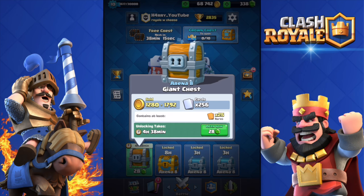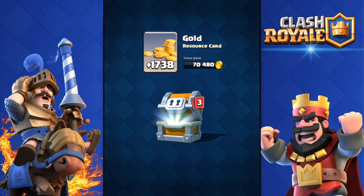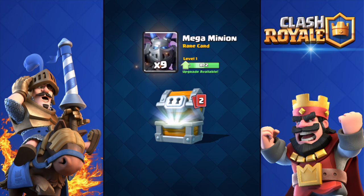I'm gonna jam this giant chest — 28 gems down the drain. Give me like 30 or 40 Mega Minions, that would be epic. Got 1700 gold — I actually got this chest before the update but kept it to open with the update and get the new card. I have 70,000 gold. Nine Mega Minions — not that happy, I wanted more.